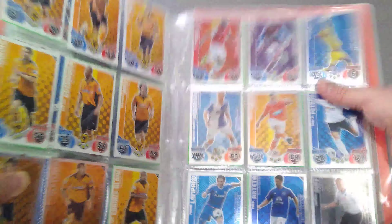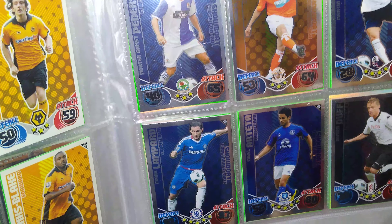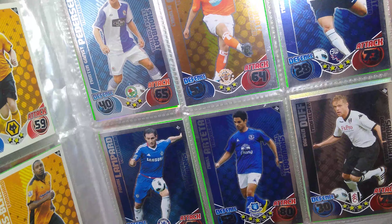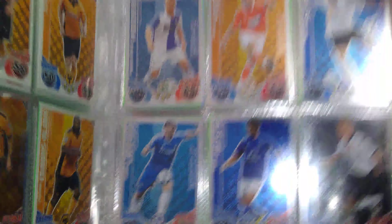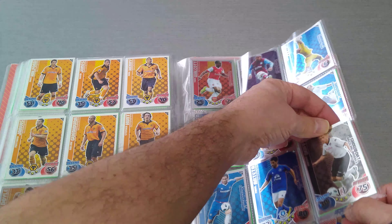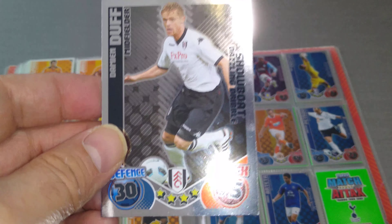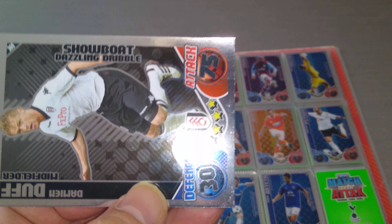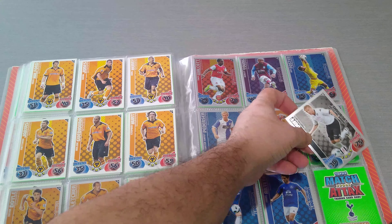Now the special cards start with Show Boat, Blistering Pace, Curling Cross, Fingertips Save, as you can see. They're all divvied up and they're all just a base silver foil for these ones. Let's have a look at Fulham — Damien Duff, Republic of Ireland international back then. Show Boat, Dazzling Dribble — again in simple silver foil.